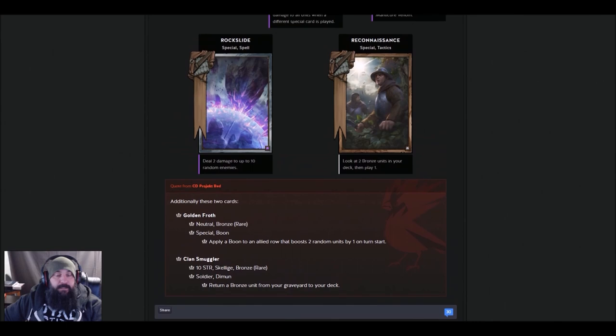Clan Smuggler — 10 strength, Skellige Bronze Rare. It's a Soldier. Dvoid — return a bronze unit from your graveyard to your deck. I guess you can return Raiders to your deck if you wanted to keep discarding them. Maybe a one-of to put something back in your deck to discard again — say for Madman Lugos, you could throw something back in and use it again. It's probably a one-of. It seems like it'll find its way into a Discard list.